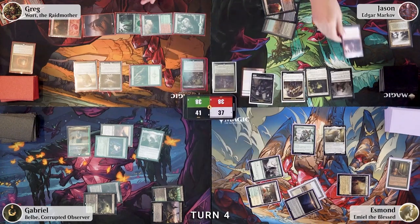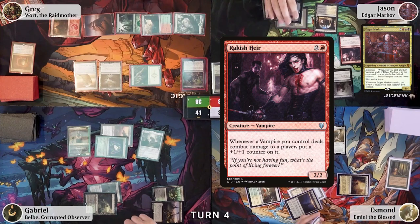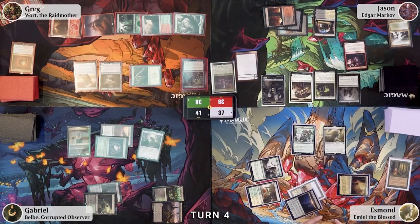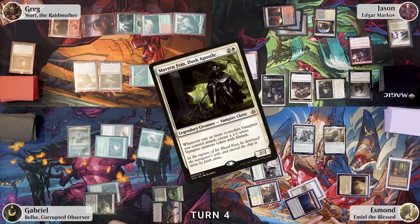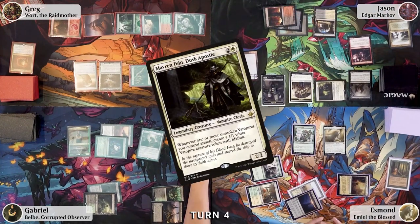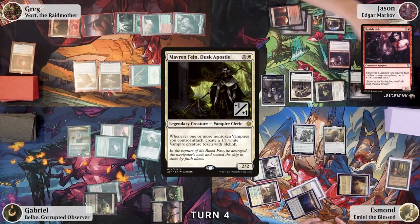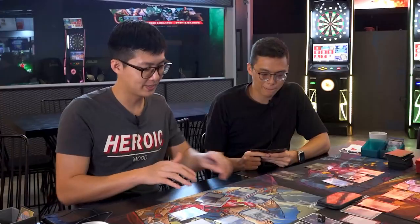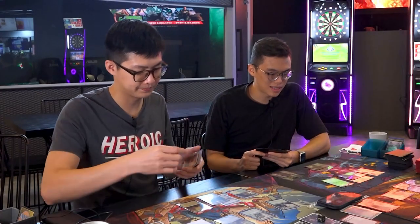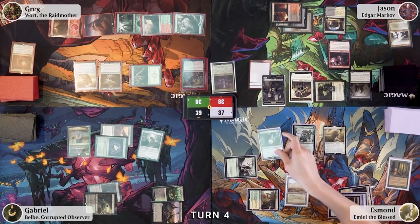Esmond plays Castle Locthwain. Jason taps three mana and plays Rakish Heir — triggering Edgar Markov's eminence — then moves to combat, swinging Maverine Fain at Gabriel. No blocks, so when Maverine Fain attacks, Jason gets another 1/1 lifelink vampire. Gabriel takes two damage, triggering Rakish Heir, so Maverine Fain gets a +1/+1 counter. Jason passes. Esmond draws, plays a Plains, taps five, and plays The Great Hench.